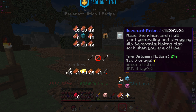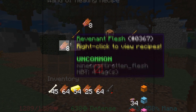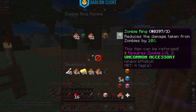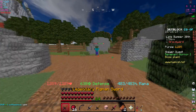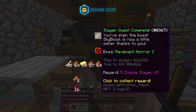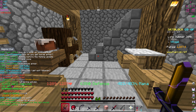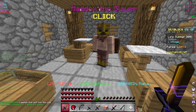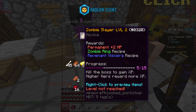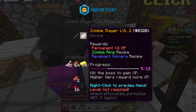So this is like part of the armor type stuff. There's a revenant minion that works even when you're offline. There's also a zombie ring and a wand of healing - item ability small heal, right-click heals 20 health per second for seven seconds, so that's like 140 health total. Slayer quest complete - you slain the boss. Boss reward is five zombie slayer XP. You also get permanent health - stat based upgrades!